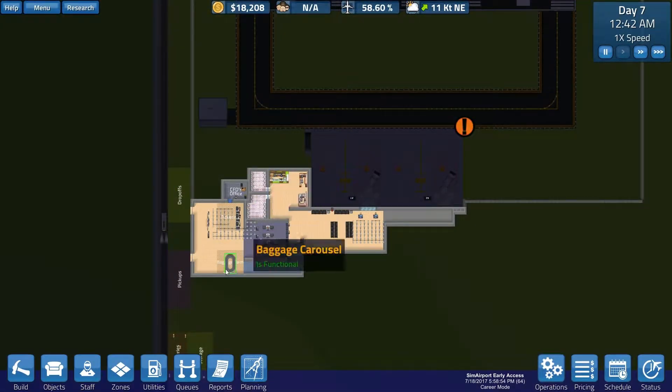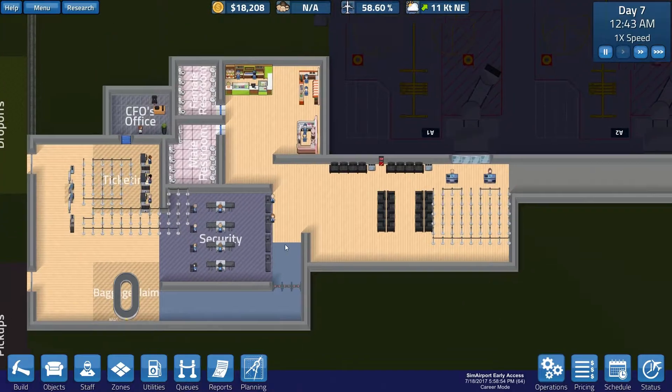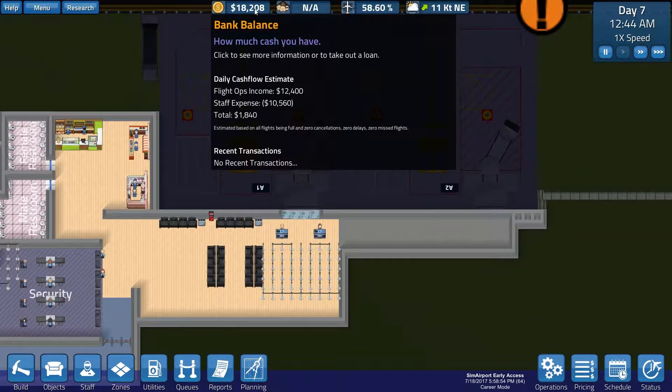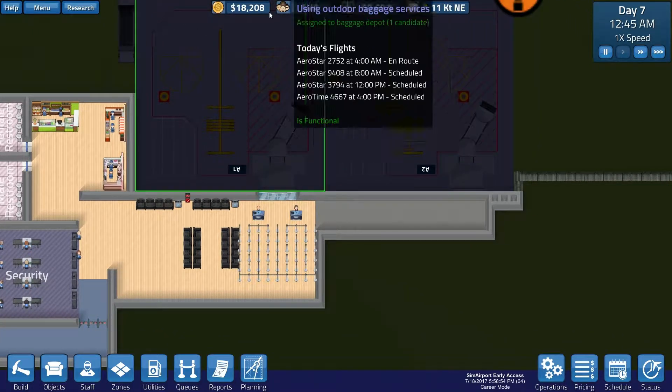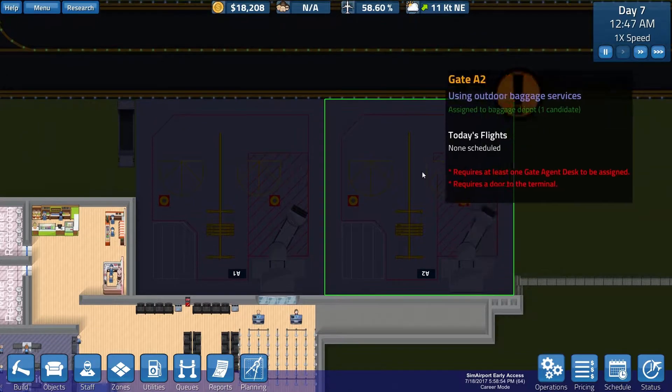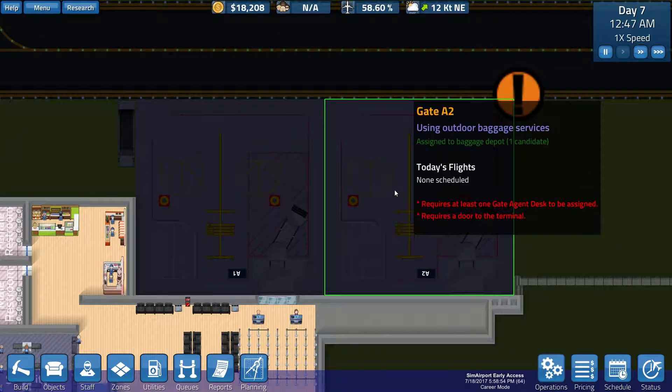What's up guys, Mark here, and we're back to desperately try to save this airport from going under. We are at $18,000 and we're dropping little by little each day. So what we need to do is get this gate up and running.